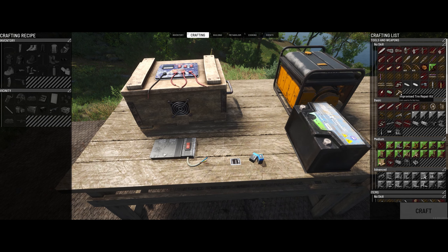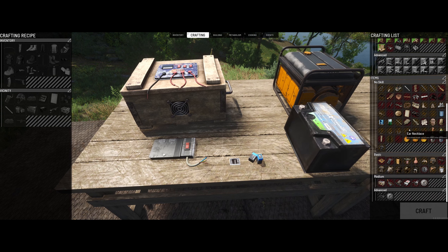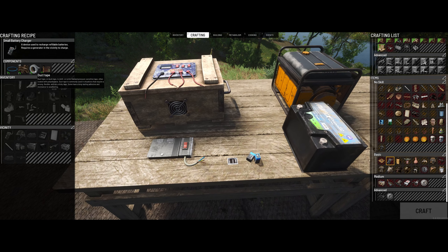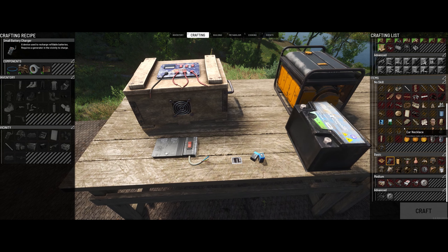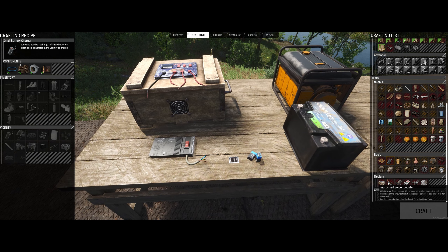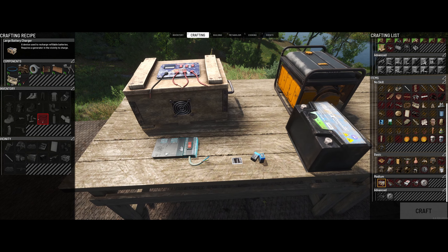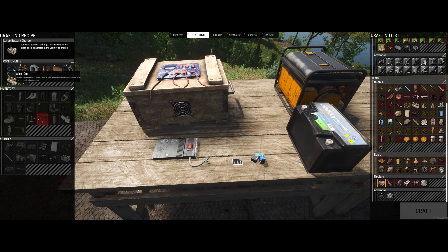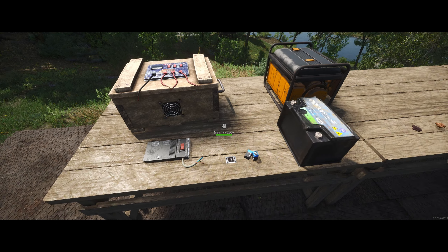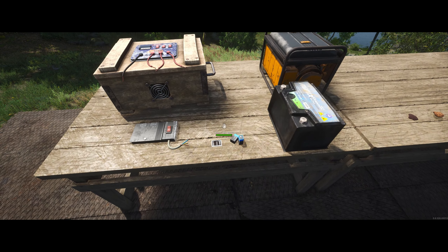These can be crafted as well. There they are — small battery charger. You need an electrician's toolkit, which can be hard to find on this server. Here's the big charger — you need quite a bit for some of these. But craft them up, get to it, charge your batteries. Very cool.